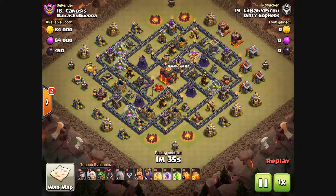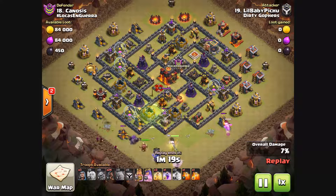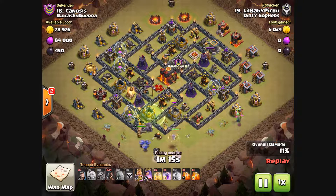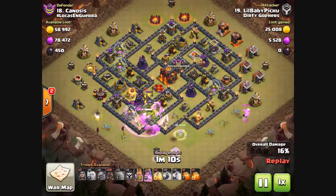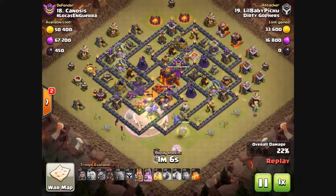Town Hall 10 versus Town Hall 9.5. Infernos are a bit less important than they used to be. It's a GoHo and it's coming down quite early. We've got the golem coming in, which has created a nice funnel where the bowlers, the giant, and the queen should follow. That should take out the enemy queen very shortly — down to the final ones.